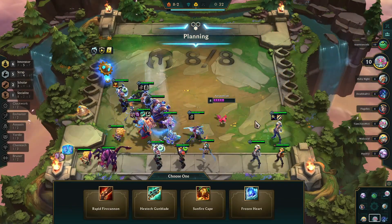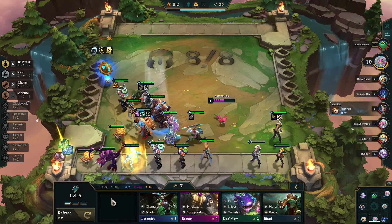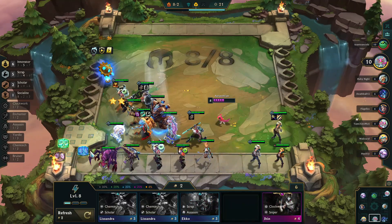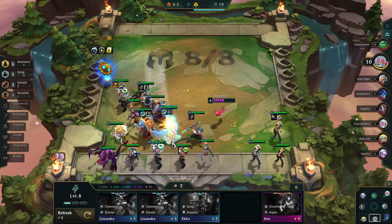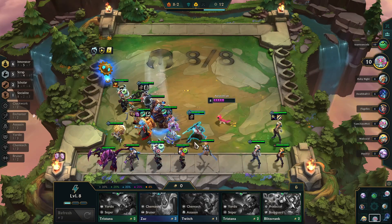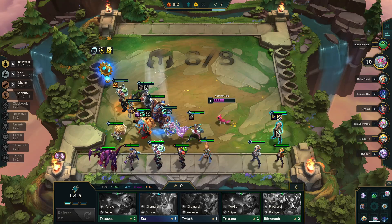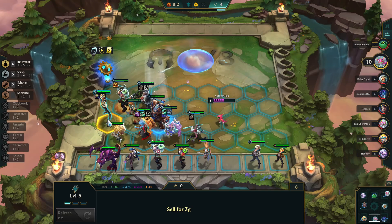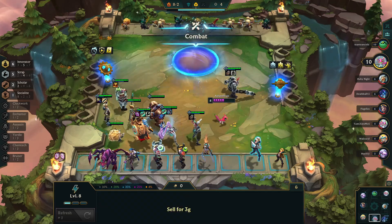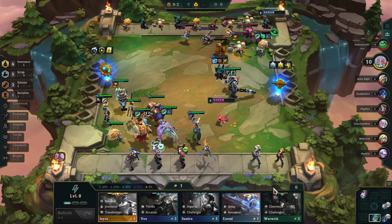We're getting into crunch time, and no matter how this goes, I have two lives left — I can suffer two losses. I decide to get the Hextech Gunblade to create more healing on my team so I can stay up longer. I'm having to start thinking about backup plans, so I grab a Jinx, and the Ascension will certainly help — which means I want as much healing as possible across the entire team if I can't get that Jayce. But I really shouldn't have worried too much, because Gary and I have been tight for a long time.